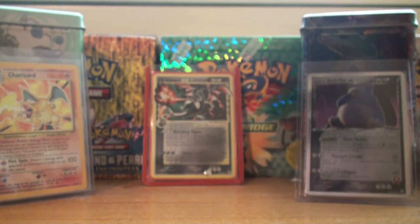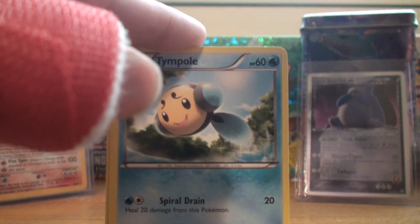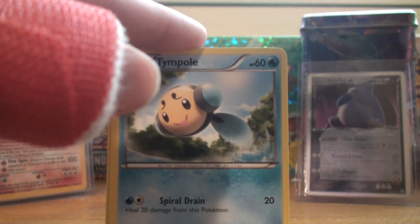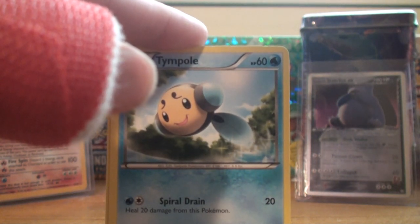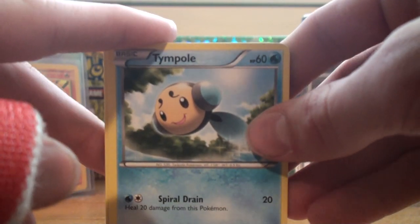So now I've gotten Empoleon, Venusaur, and Blaziken Holos all in this booster box, hoping for some more. I apologize for the first video — like, it sincerely sucked — because I'm not that great at opening with one hand and scissors on a booster pack and then presenting them to you guys. But I tried my hardest, so hopefully you guys will appreciate that.